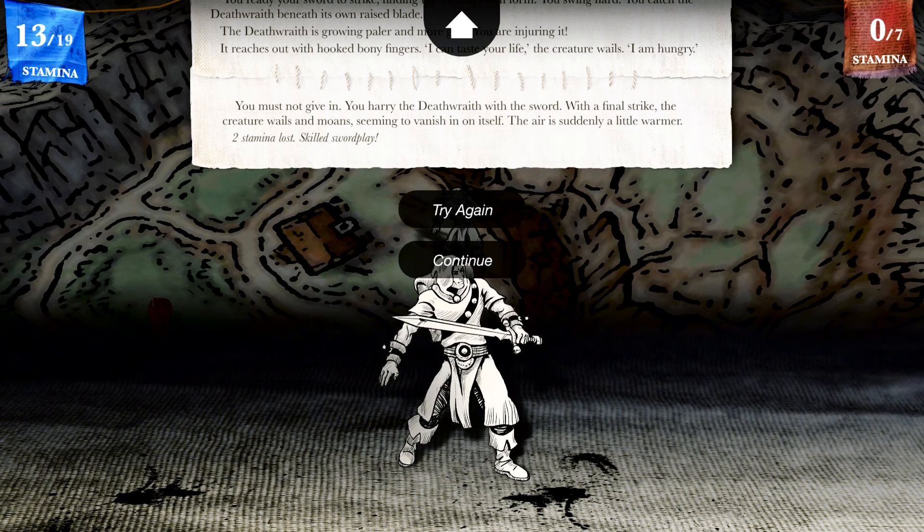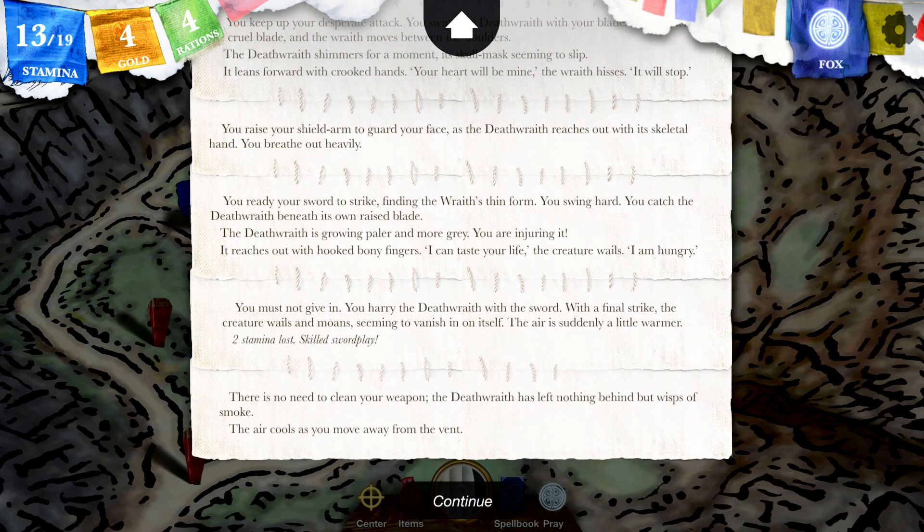With a final strike, the creature wails and moans, seeming to vanish in on itself. The air is suddenly a little warmer — two stamina lost. I'm not trying that again; this is the best I can do honestly. There is no need to clean your weapon — the Deathwraith has left nothing behind but a wisp of smoke.